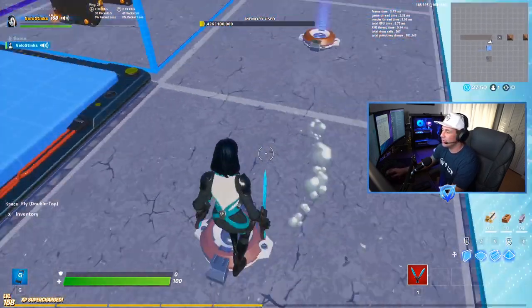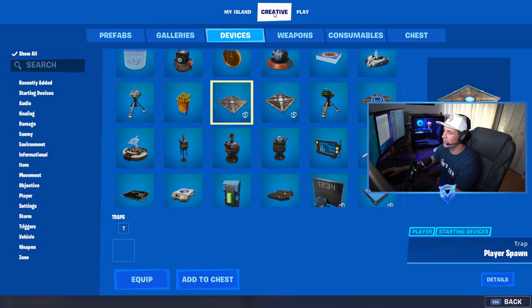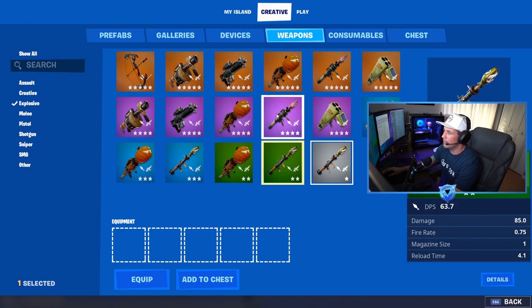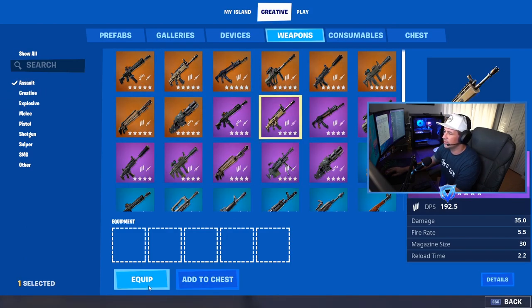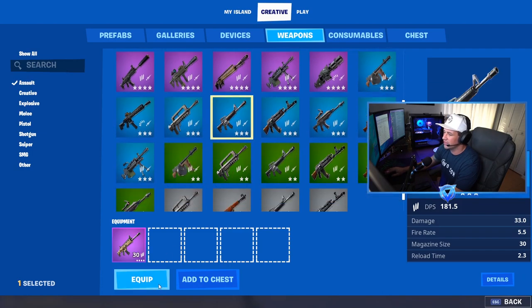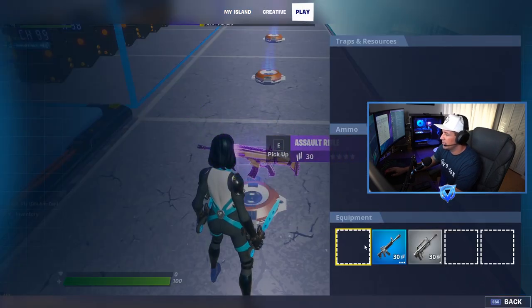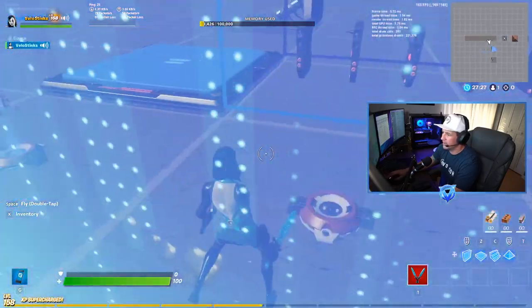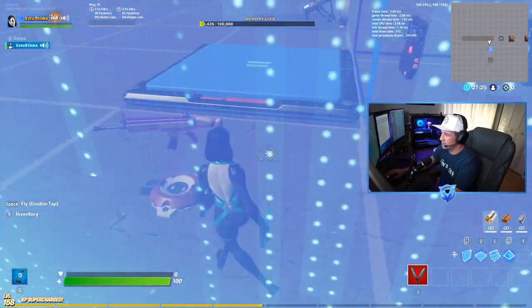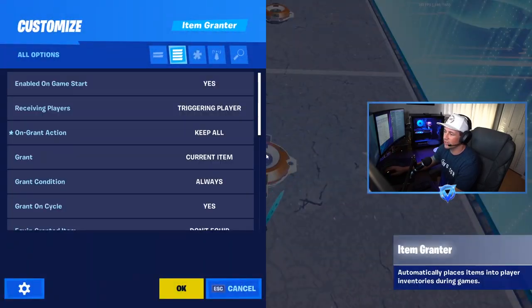The second item grantor will be our shotguns, with all the same exact settings. To drop items into an item grantor, just pull up your creative selection, click on weapons, select a variety of assault rifles or shotguns, equip them, and drop them in. You can drop a ton of them — I haven't found a cap. Just make sure there's plenty of space between your item grantors so you don't accidentally spill weapons into the wrong one.